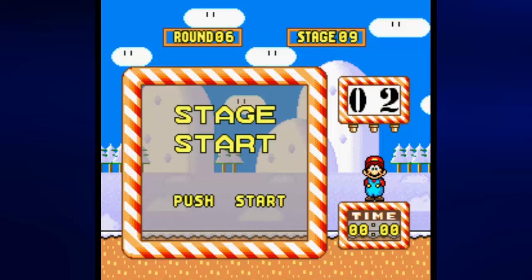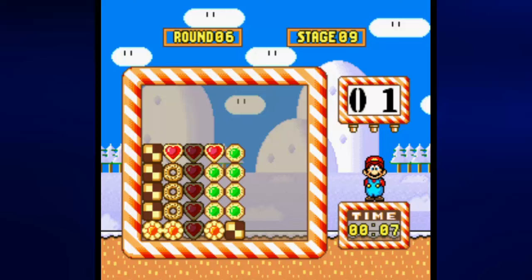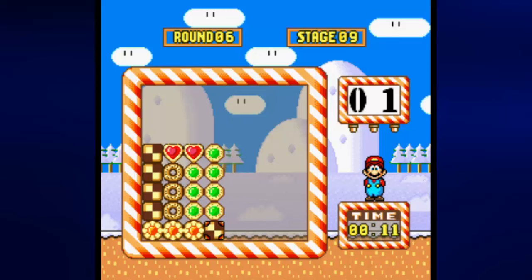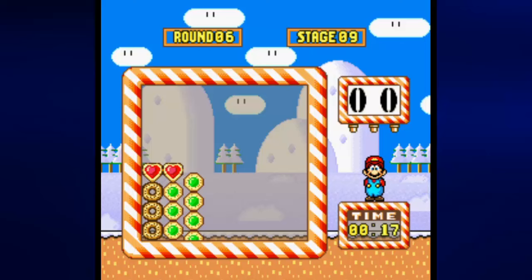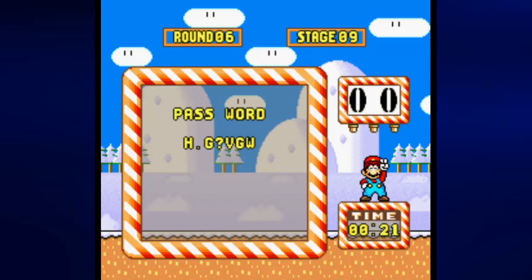Stage nine — this one is another deceptively simple one. You move the last column up, and that'll get rid of those cookies there. Then you move the bottom row to the right. That column of green cookies all the way to the right almost trips you up, but it does go down.